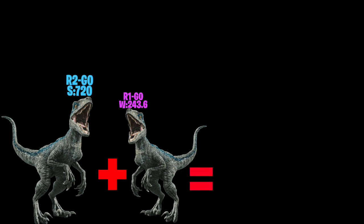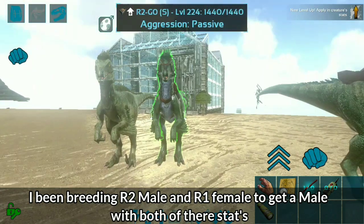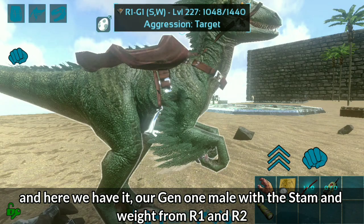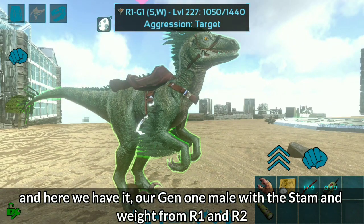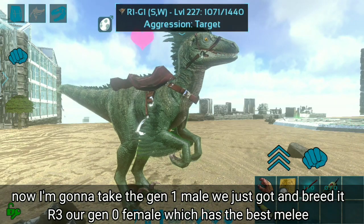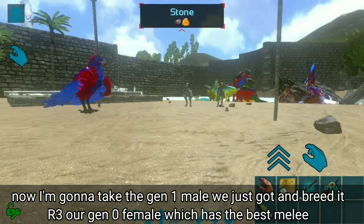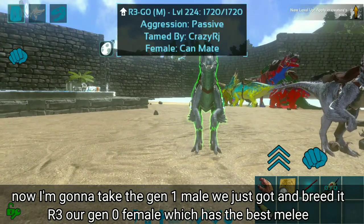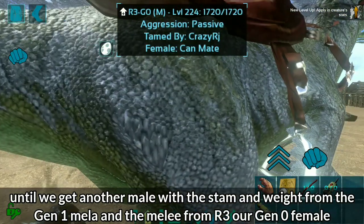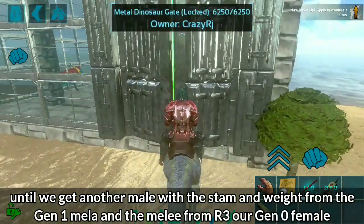Breed R2 and R1 until we get a male with both their stam and weight. I've been breeding R2 male and R1 female and here we have our gen 1 male with the stam and weight from R1 and R2. Now I take that gen 1 male and breed it with R3, our gen 0 female with the best melee, until I get a male with the stam and weight from the gen 1 male and the melee from R3.